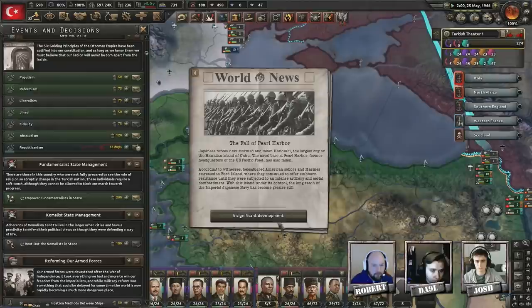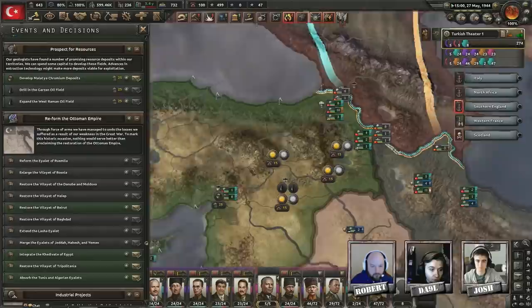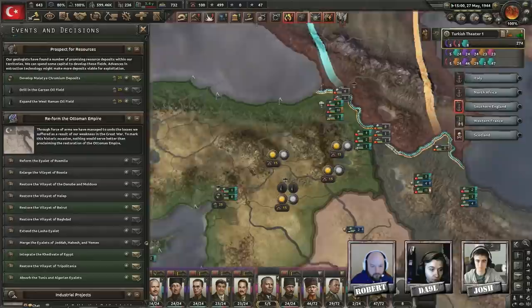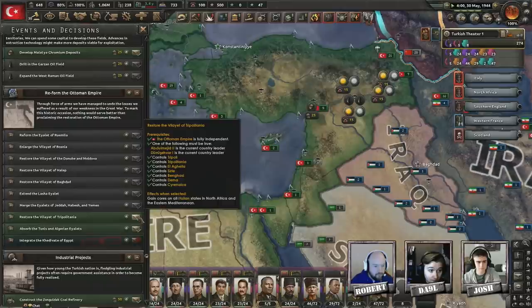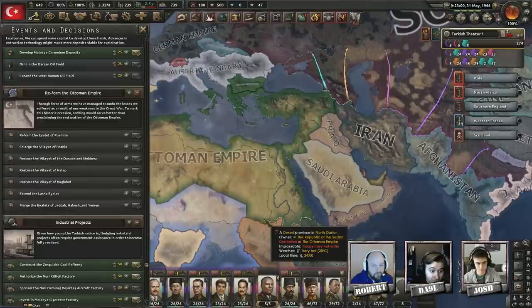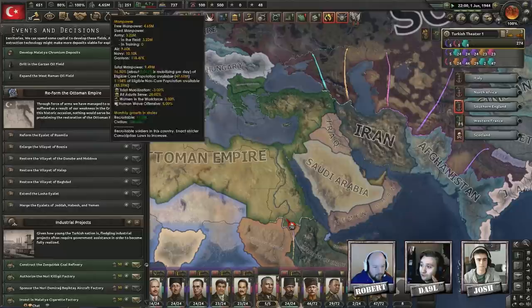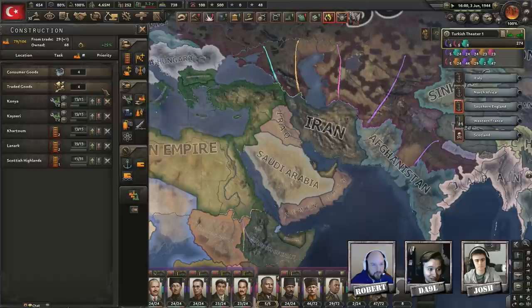Morocco is independent and getting absolutely battered by our naval bombers constantly. Wow, I can do so many Ottoman decisions right now — I completely forgot about them! First, restore the Vilayet of Beirut — that's a ton of new cores, very nice. Then integrate Egypt, restore Tripolitania and Tunis, and the Algerian Eyalets. That's so amazing — I went from 600,000 manpower to 4.6 million. That's a 4 million bonus — I won't complain about that!